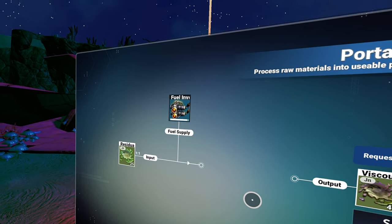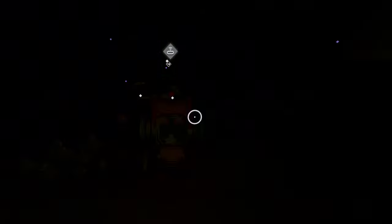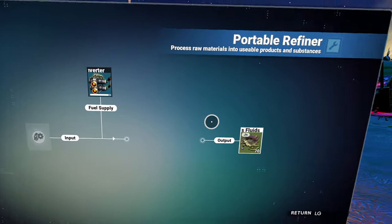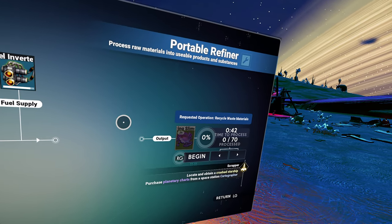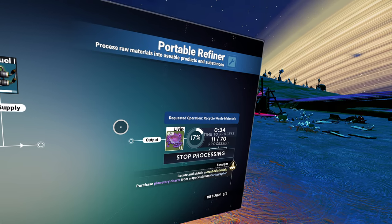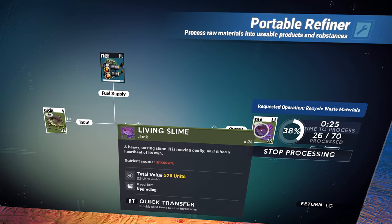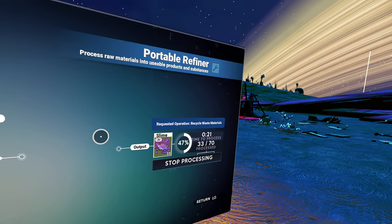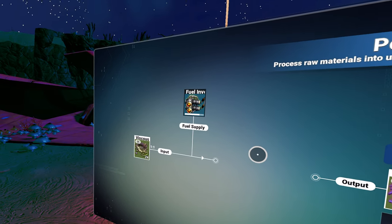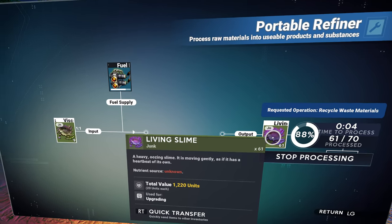I could have sworn you lost something along the route in the conversion process. Is there another storm coming? Am I about to die? It is going to make this garbage — again, a one-to-one ratio. So we go from viscous fluids to living slime. Isn't there something that needed this earlier? I think we go from living slime to nanites. Don't ask me how that's possible. I don't know how it's possible to turn viscous fluids into living slime — plus, it's microorganisms alive in it. It's an unknown nutrient source.